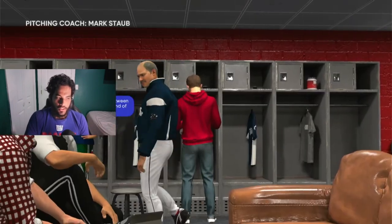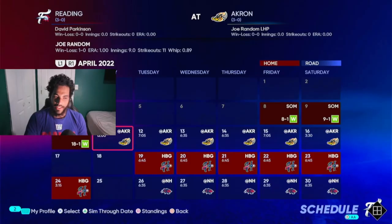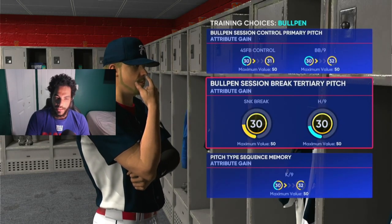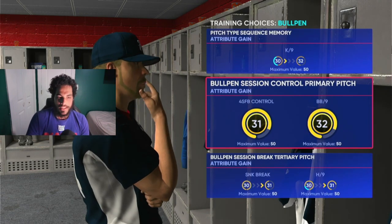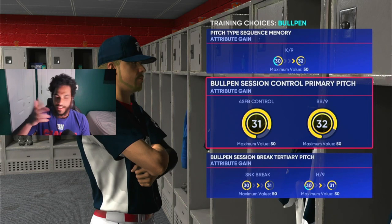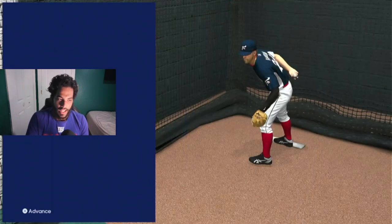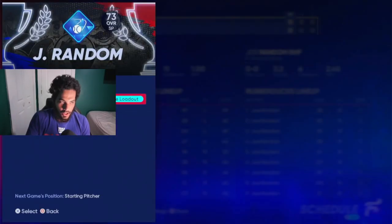After you finish simming, you go through the coaches conversation, then do your bullpen session. For the bullpen, all you're doing is working on the pitches themselves. Don't worry about your primary pitch — when you sim through a game it's going to handle the primary pitch, whether it's a four-seam, sinker, slider, or whatever. So in the bullpen, work on every single pitch that's not your primary pitch.